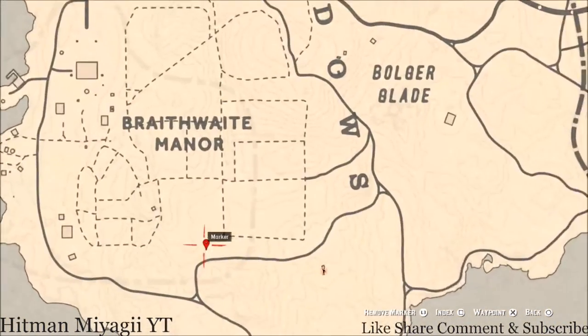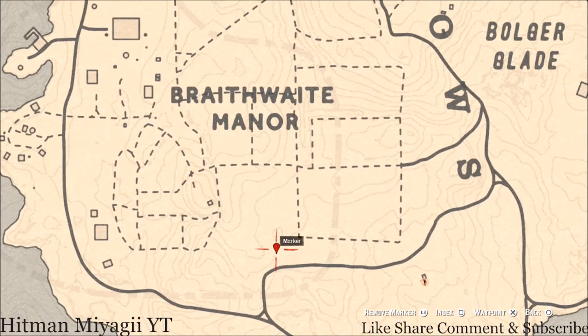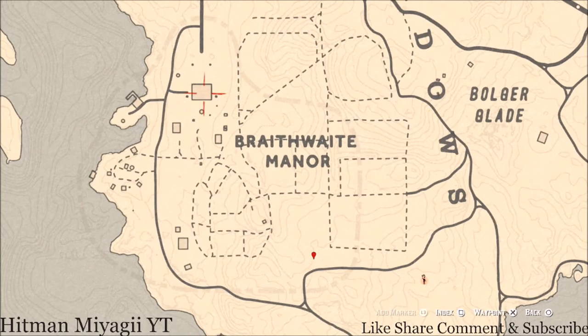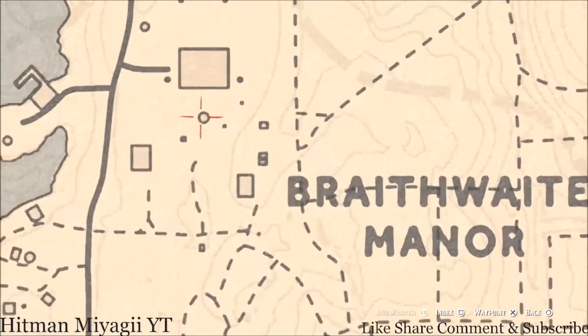One of our last markers is right here at this location, just outside Braithwaite Manor — right at the end of the cotton field. You'll get a random arrowhead here; it's randomized so I can't tell you which one. You do not need your metal detector, just your shovel. If you use eagle eye, you should see the indicator showing exactly where to dig when you're close enough.